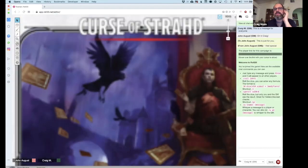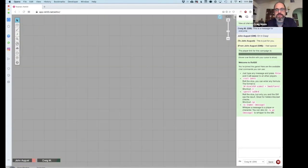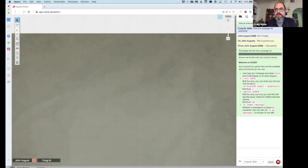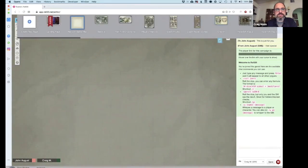Looking at all those pages, you can figure out which page you're supposed to be on. You can create a new page if you want. There is a random battle map — just a blank world you could drop somebody in — and then various locations.